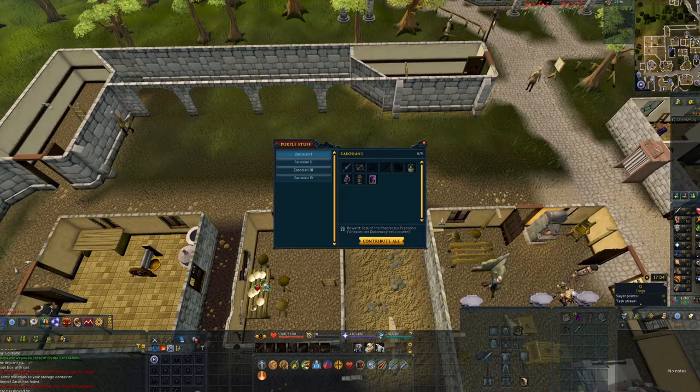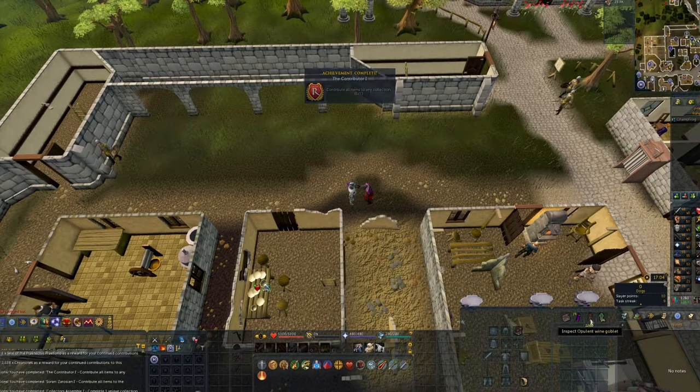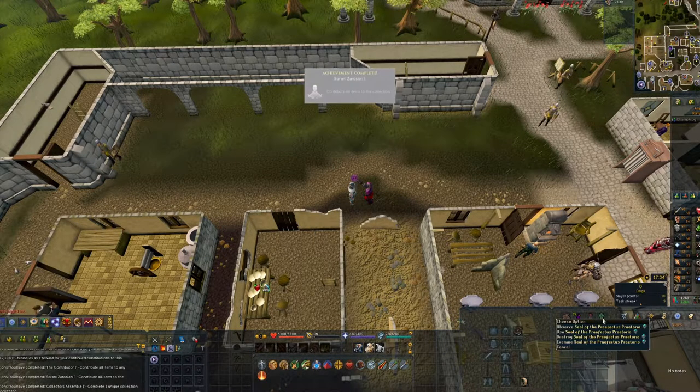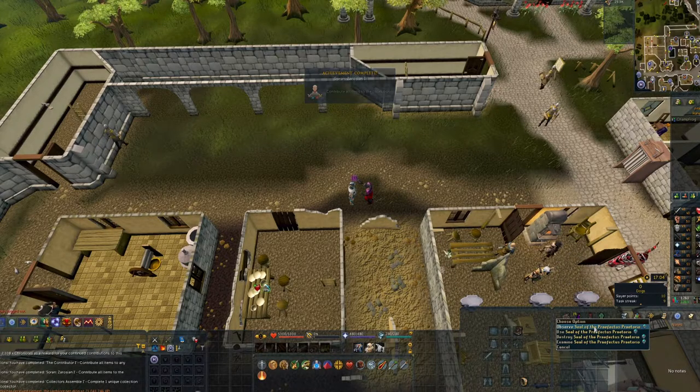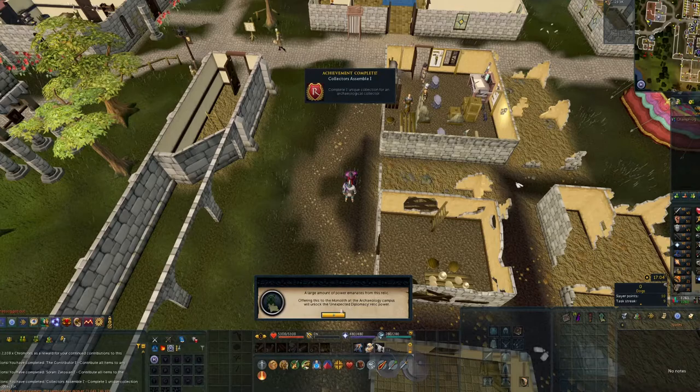Hello everybody and welcome back to Llamascapes. I've been doing only archaeology so far today on day 8. Here's the completion of Zarosian 1 to get me the item I need for the relic power that increases reputation gain — not incredibly useful, but I will be using it for the time being as it will be helping out with my Mazcap reputation.